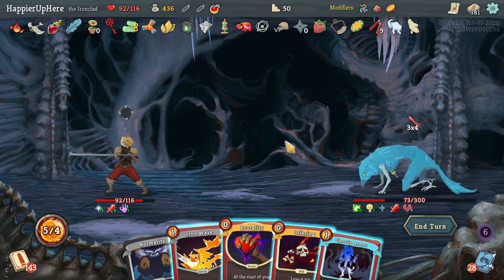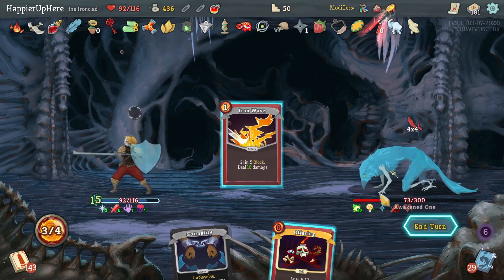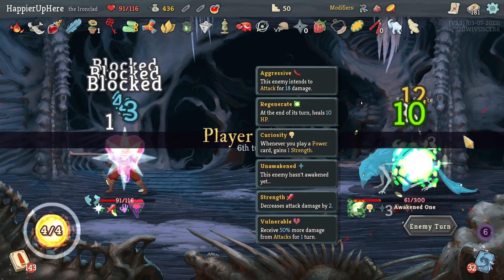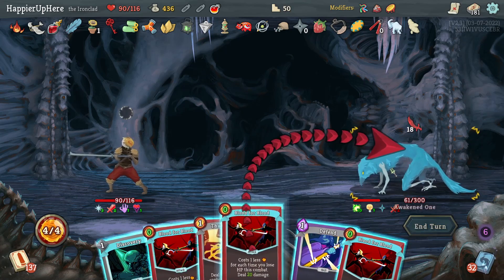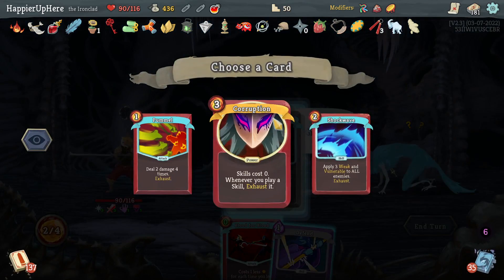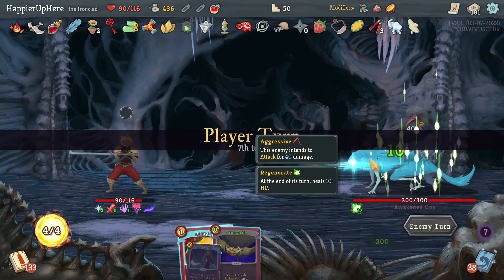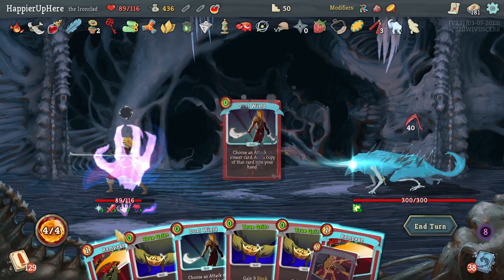Let's do Brutality, Ghostly Armor, and Iron Wave. 18 incoming — I think I should be able to kill with the Blood for Bloods after applying vulnerability. Let's see what this gives me — Corruption is great. Too bad I got Disarm a little too late — or too early I guess — it would be better to get it now.